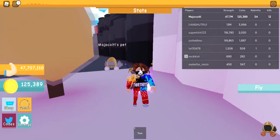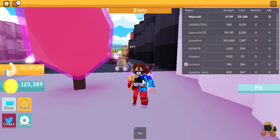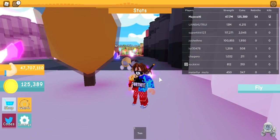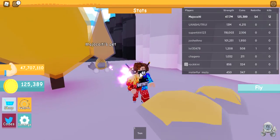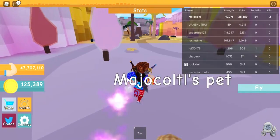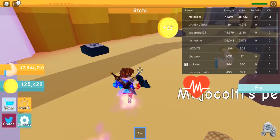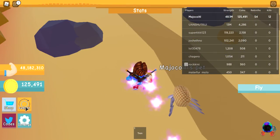Anyway, this is my avatar now — he looks kind of good, not gonna lie. I've got the supreme pants, a superhero leg, a man leg, superhero arm, and a man arm. White skin color, a nice bacon hair, and the fire and ice sword pack. That looks pretty cool actually.